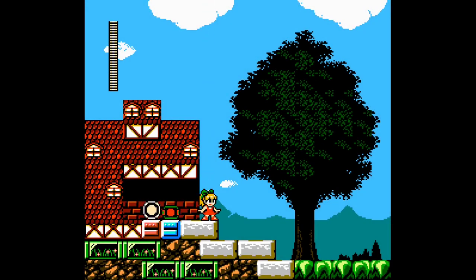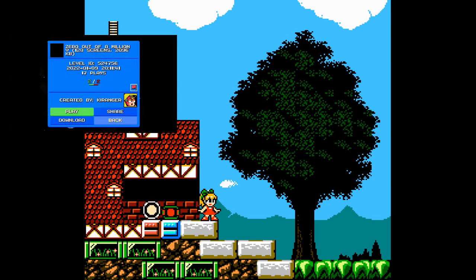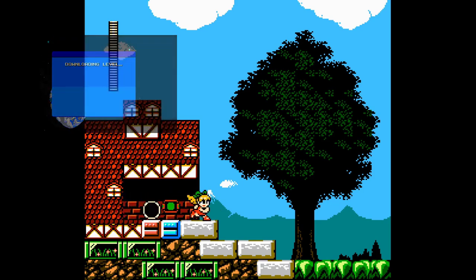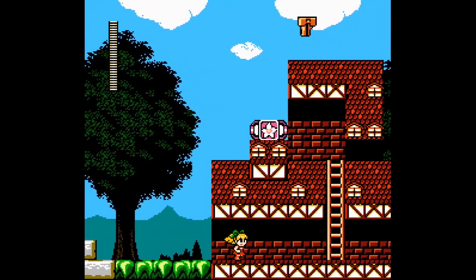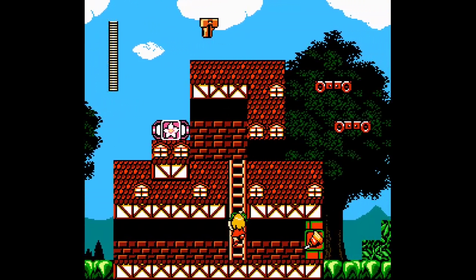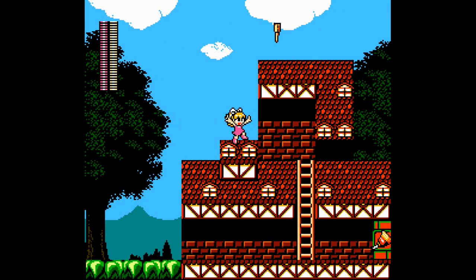Alright, welcome back to more Mega Man Maker. We are playing through Zero Out of a Million by Key Ranger. This level is hella big, so we're gonna have to play this stage through a few episodes. It loaded for quite a long time, and it even said in the level description that it's gonna be a long one.